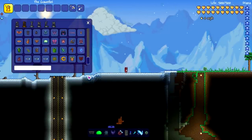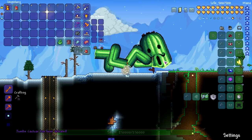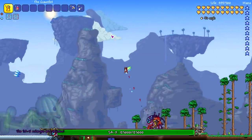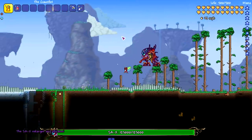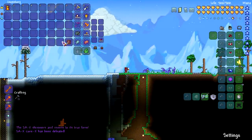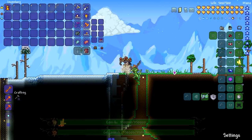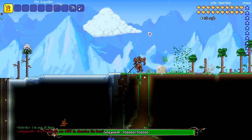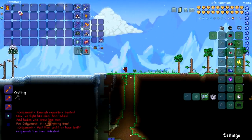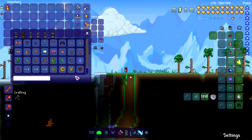Let's do some Joost Mod bosses. Cactar — dead just like that. Then Sax, which has two phases — it didn't get hit by the first snap but died to the second, killing both phases at once. Then Gilgamesh — one dead, goes to second phase, and yeah, he died too. So far the Destroyer is still the only one to resist the snap entirely.